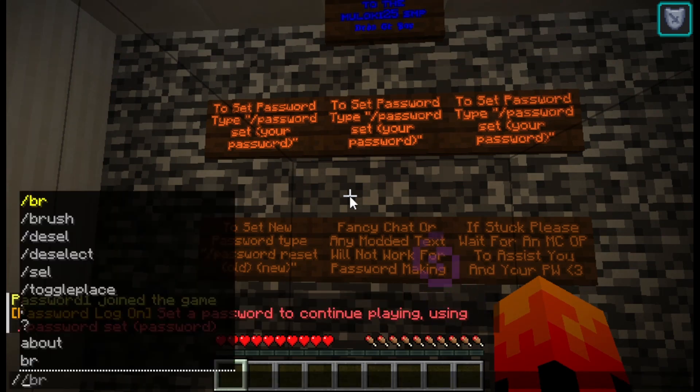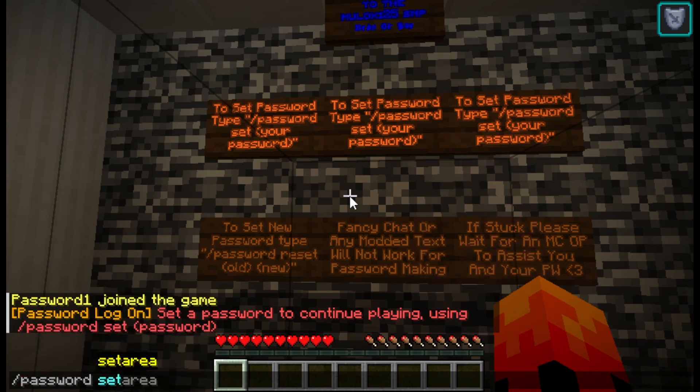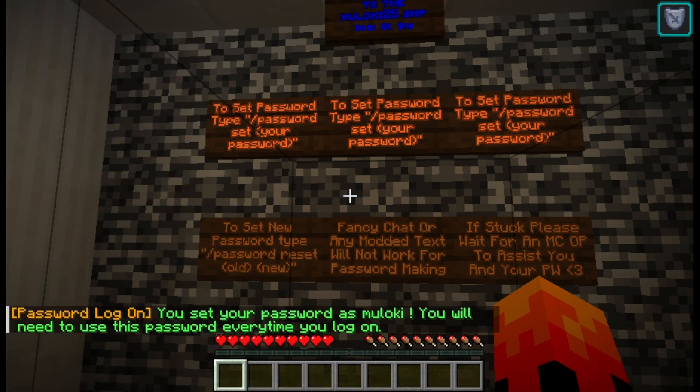So you're going to bring up the chat and you're going to do slash password set, and then you just type in whatever you want your password to be. We're just going to make mine Mulekai for right now. So password set Mulekai, hit enter — and it lets you know your password is set.